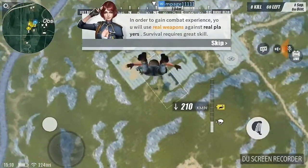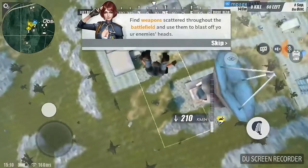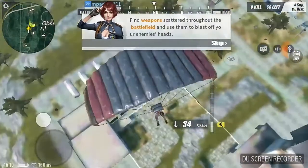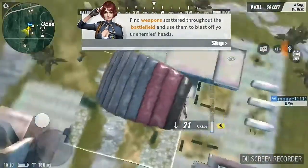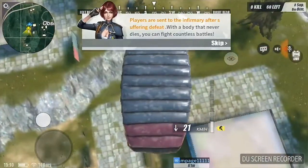You use the joystick to go up, down, left, right, and it will automatically move into the perfect mode. Just circle around until you get to the ground.